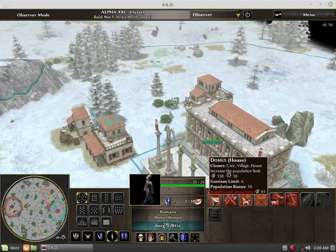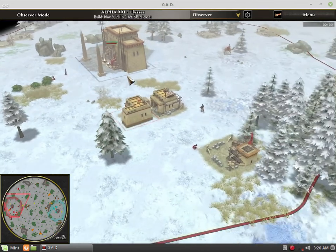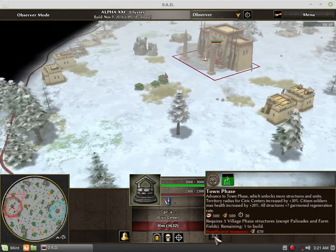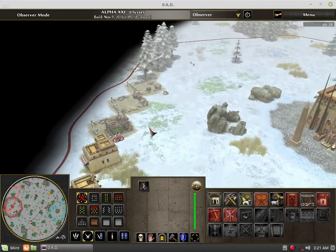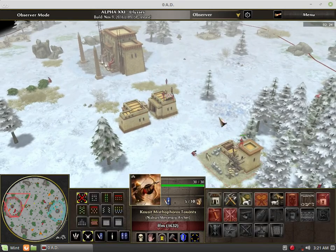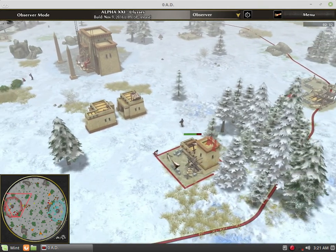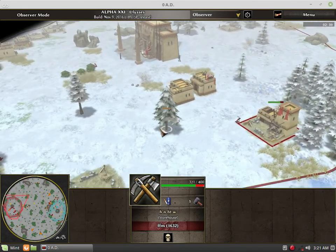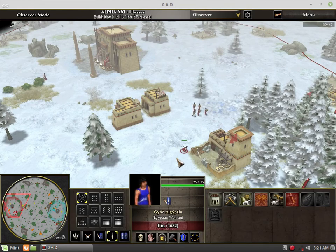A Ptolemy house takes 80 game seconds to build, while a Roman house — or just the generic house — takes 50 seconds. That's a 40 game-second difference. So even though you might think you'll be checking up to town phase sooner with the Ptolemies, you might not be as prepared, because you'll be spending most of your economic people building structures. Even though these things are free, they still take more time to build.